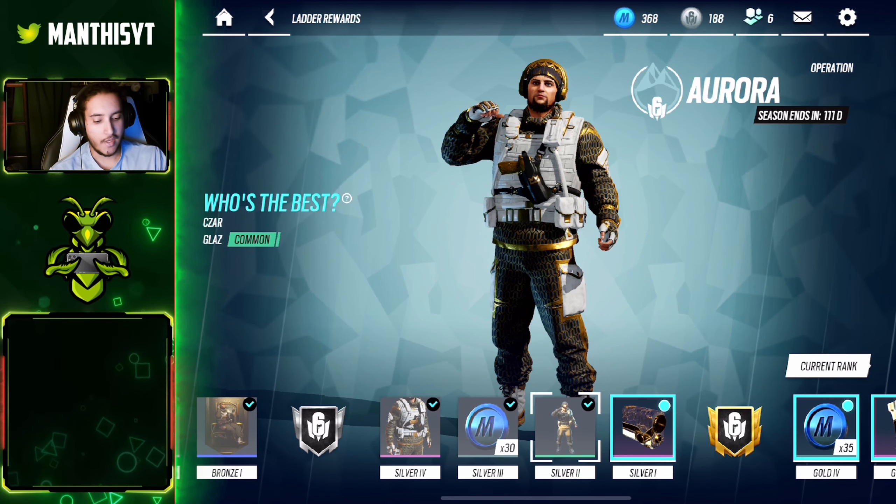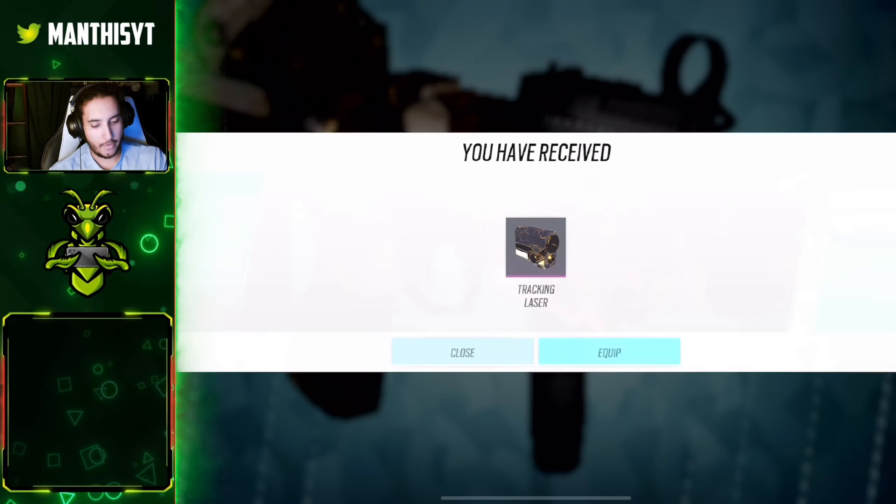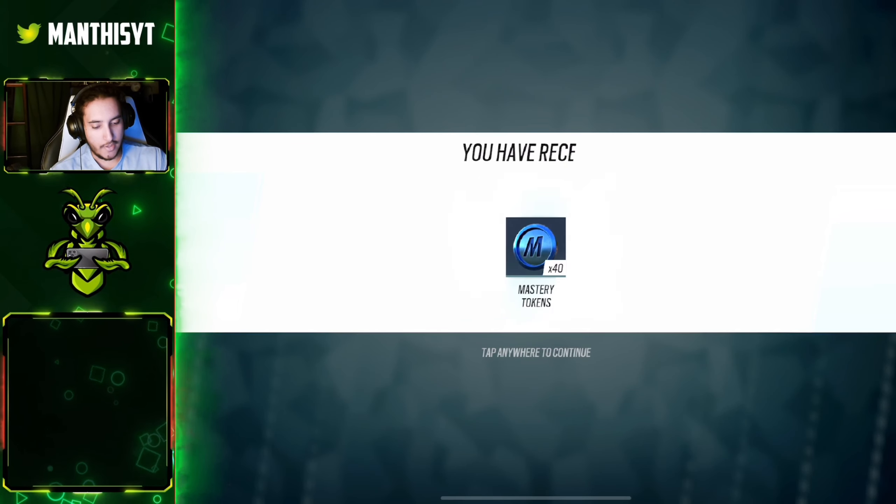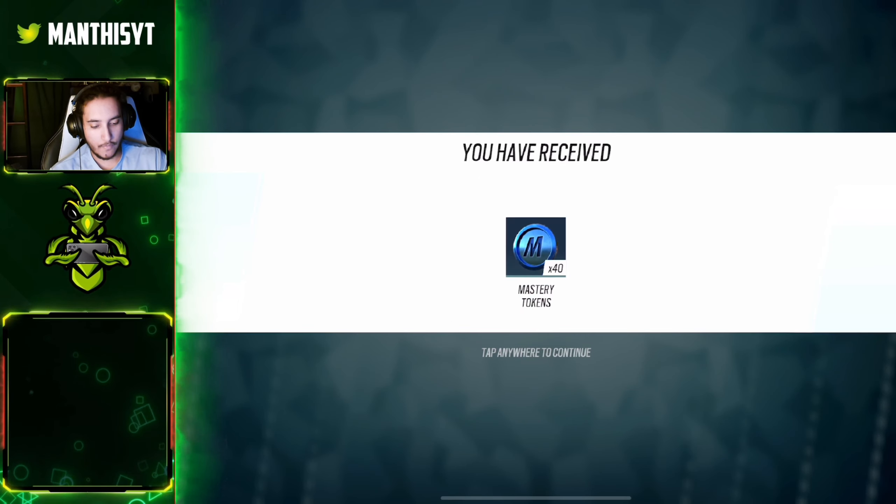We get the body armor uniform for him, even more mastery tokens up to 30. Next is a winner's pose — 'Who's the best?' — you'll be standing there with your fist up, a pretty clean pose. We also have a tracking laser for the gun, more mastery tokens, a lightweight grip to go with him, and then the RO Pro scope which is probably the best scope for Glass because it has that nice clean plus-sign reticle.